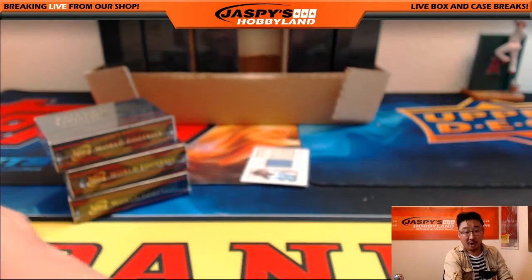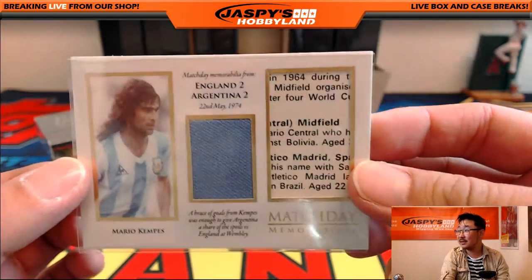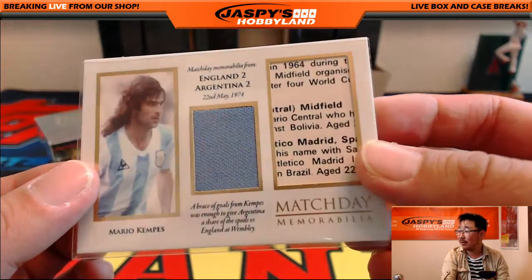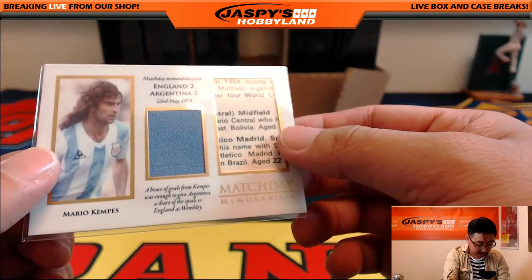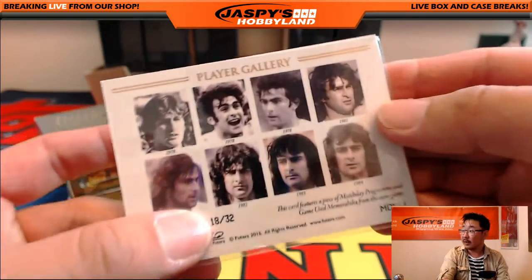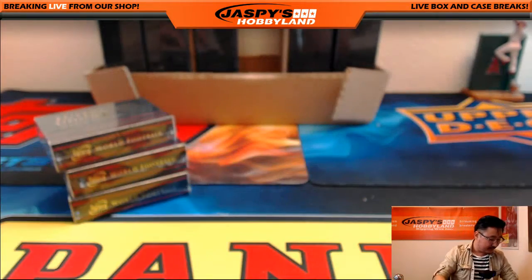Those are your base cards and your hit is Mario Kempes. Match day memorabilia from the England-Argentina match back in 1974 — a piece of the match day program right here too. He scored a brace that day. 18 out of 32. That must have been a pretty contentious match in 1974.